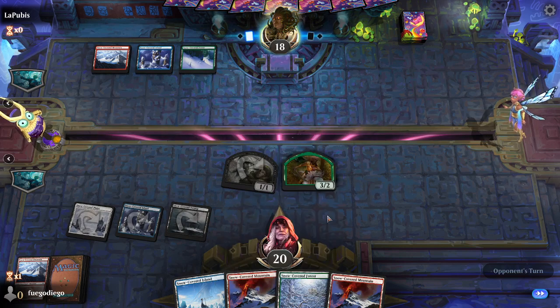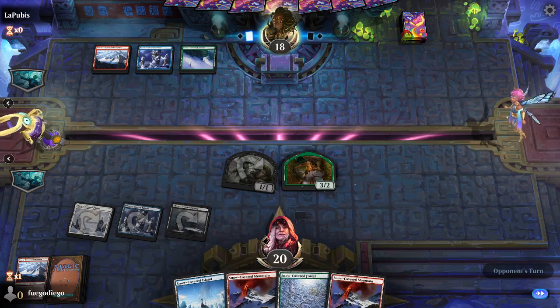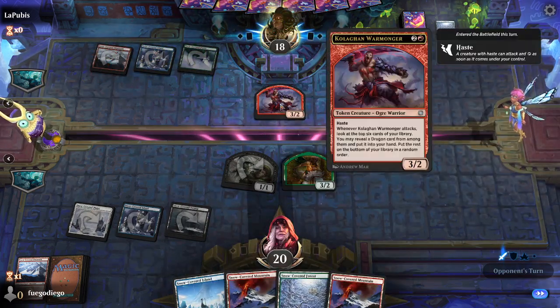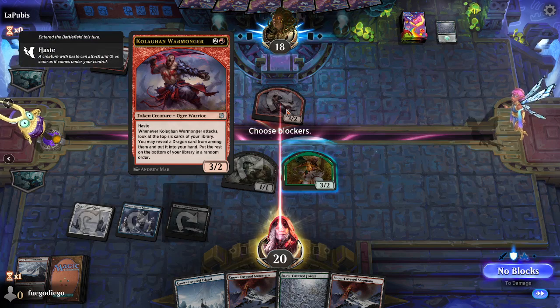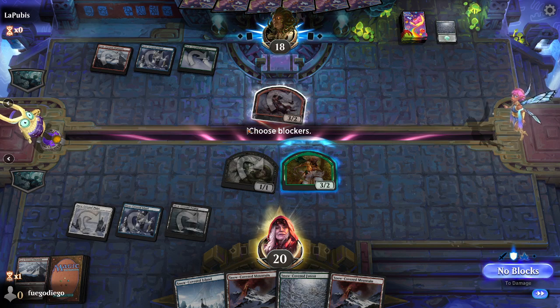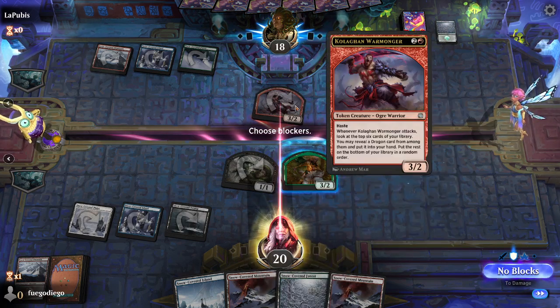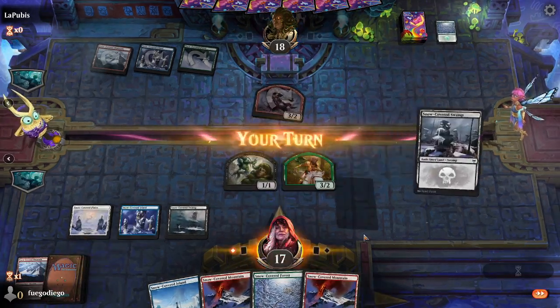At 10 mana, you kind of stop playing lands. Once you run out, you decide: do I use the land I drew as a random creature? I got something with haste, which is good. The trigger looks for dragon cards — you're never going to find dragon cards, so it's a completely pointless trigger. I'm happy to attack for five.